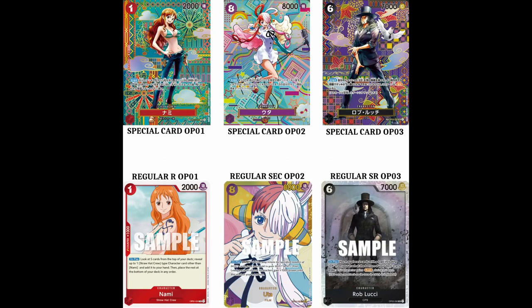The next two pictures are going to be the special cards that will come in this set, in this expansion. For the first picture, you see Nami in the top left — she was from the Romance Dawn set. In the middle, you have Yuta from OP02 Paramount War. And the third one, on the top right, is Rob Lucci from OP03 Pillars of Strength. These are the cards that will be special cards, replacing the wanted poster card from Pillars of Strength. As you can see in the bottom, those are the regular ones from both of these expansions slash OP-CG sets.